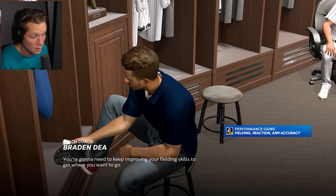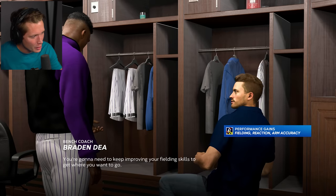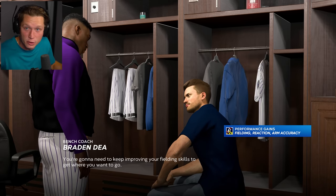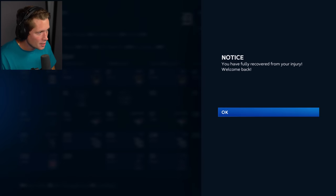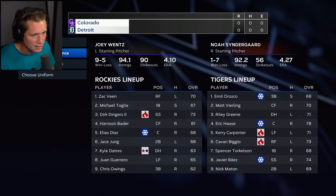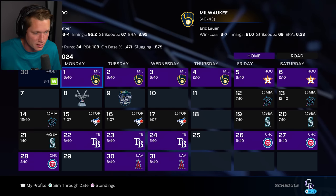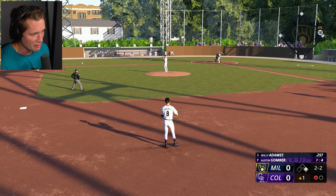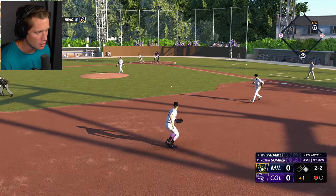A player receives advice about refining his game, and then our coach immediately talks to us about improving our fielding reaction and arm accuracy. Coach, I just hurt my arm — I can't do that. If you're giving me double points, am I going to be able to play? You've recovered from your injury. Okay, we're playing Detroit. I'm going to sim this appearance and change Milwaukee's stadium to the Sandlot. I want to play in the Sandlot. This actually works out perfectly because now we are definitely going to be playing the All-Star Game and Home Run Derby.